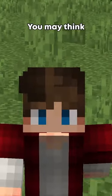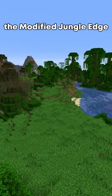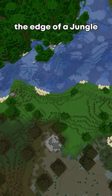What is the rarest biome in Minecraft? You may think it's the Mushroom Fields or the Badlands Plateau, but it's actually the Modified Jungle Edge. In order for a Modified Jungle Edge to appear, a Swamp Hills biome must spawn right outside the edge of a jungle.